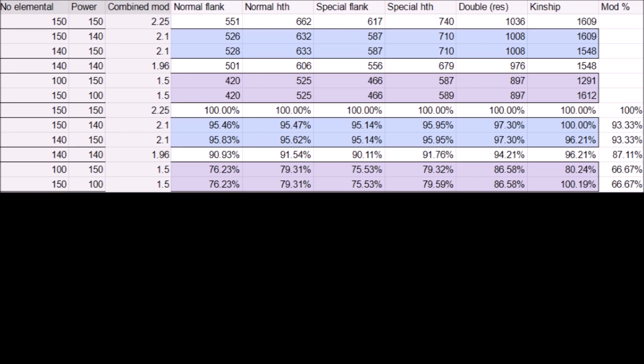I know that up to a certain point this is because the bingo doesn't multiply the full attack stat but only the base values. Losing a single bingo and going for either 150% power and 140% non-elemental means about 5% less overall damage, with two exceptions. It is interesting that the damage for normal and special attacks is the same for power or non-elemental at 140%. In the double attack there is a bigger attack percent of 97%, because as said, half the damage belongs to your rider so the impact is a lot less.